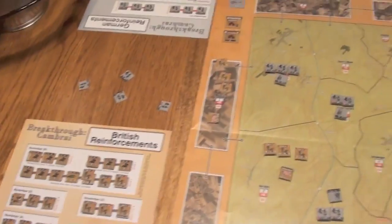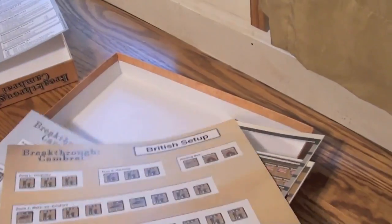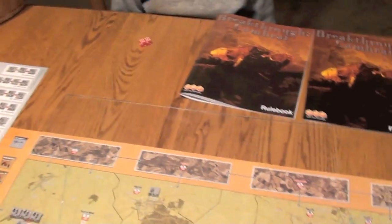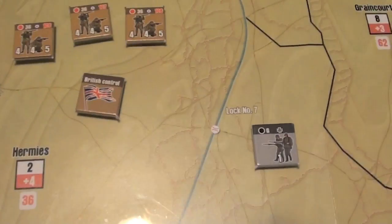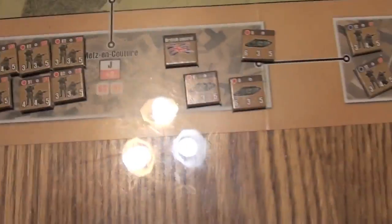The game comes with two reinforcement cards — we've already got our reinforcements set up for the game. It's got two setup cards to help when setting up; once done you can set them aside. There are two player aid sheets, one-sided, good card stock. Comes with four dice and a bunch of counters — not a lot. The counters include garrison German units with defense factor, British units with attack, defense, and movement values, and a bunch of tanks.